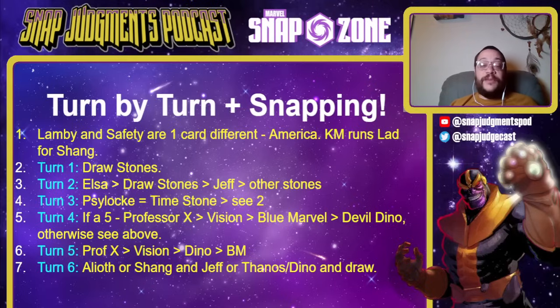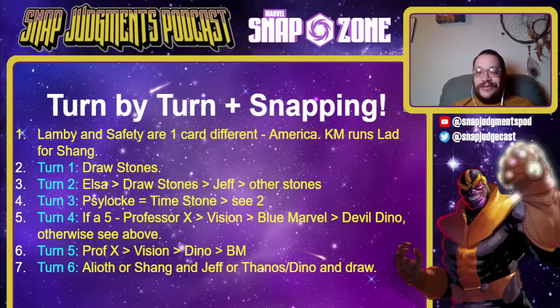Turn one: draw stones if humanly possible. You can always play Nico whenever you have extra energy and there's an ability you want — for example, if Nico had 'destroy the next card' and you played a draw two, that would actually take priority even over Mind Stone, which is unbelievably rare for Thanos. Turn two: Elsa is your priority almost always. Getting Elsa down and snapping — smart opponents should often run. If they don't have Elsa and you have Elsa, you're just getting a cube.